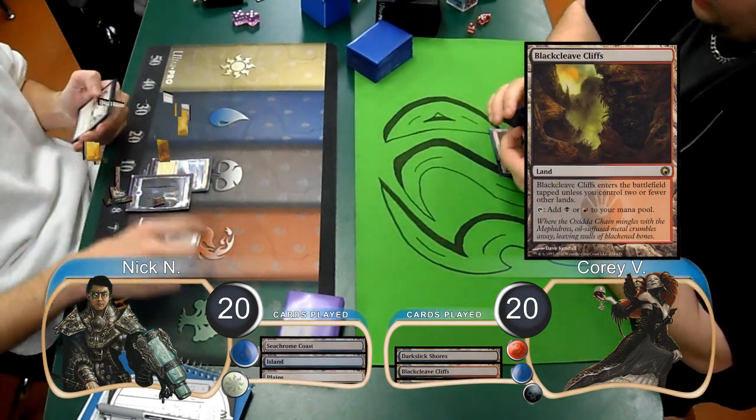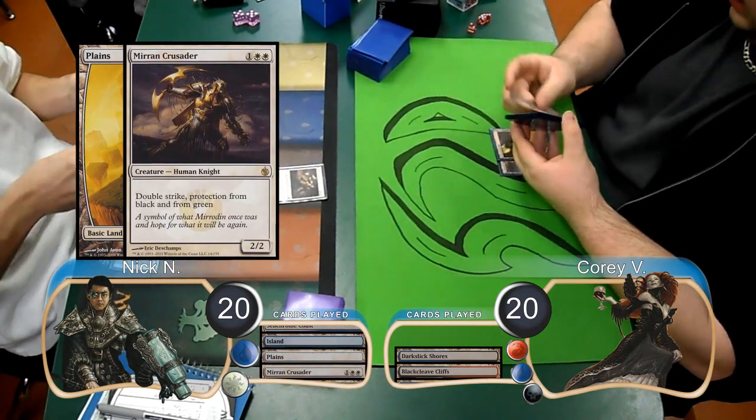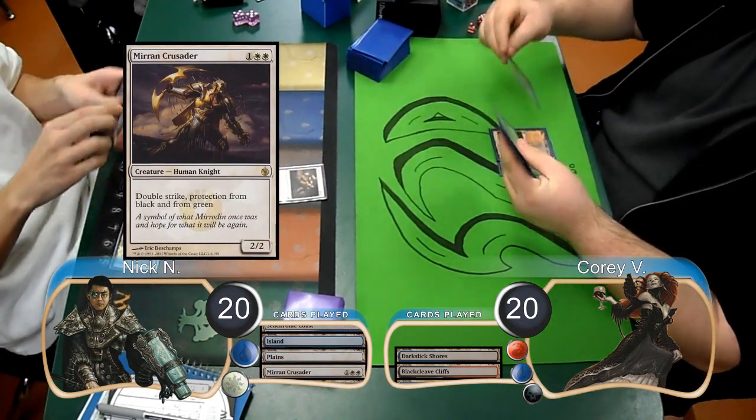Nick played his third land, a Plains, and cast a Mirren Crusader. Corey allowed the Crusader to resolve and then played land go for his turn.